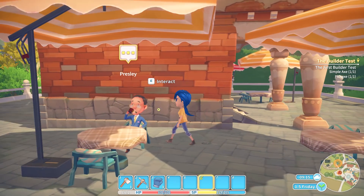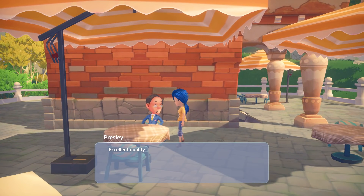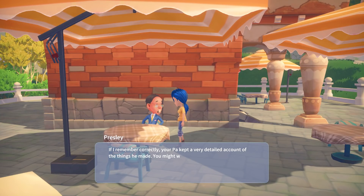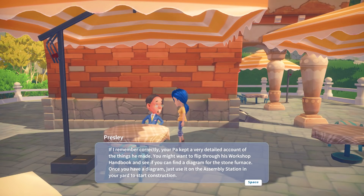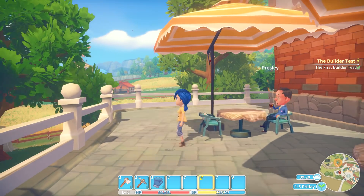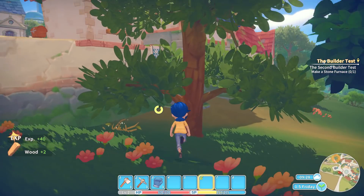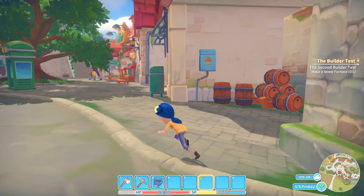Presley, I finally finished the builder test. Excellent quality. Nicely done. You can keep them — I just wanted to see what you can do. Now, for the second test: you are to build a stone furnace. This one's a bit tougher. You'll need to use the assembly station in your yard to complete this task. Your pa kept a very detailed account of things he made — you might want to flip through his workshop handbook and see if you can find a diagram for a stone furnace. So we have to build a furnace. I don't want to build a furnace, really. I want to explore the new town and waste my gold.